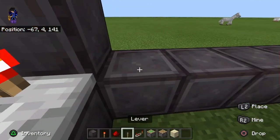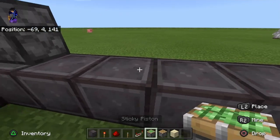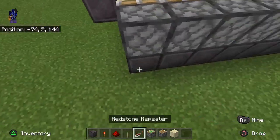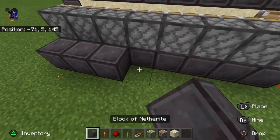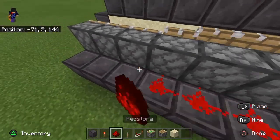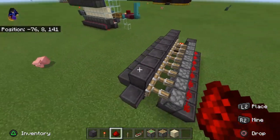When you can, use two. Then we need sticky pistons here — 8 sticky pistons here, 8 sticky pistons. 8 solid blocks here. 9 redstone dust here, 9 redstone dust here.